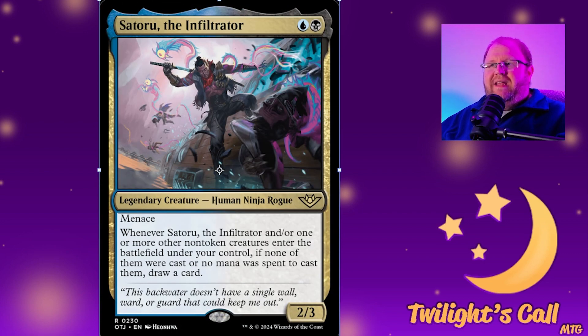Then we have Satoru the Infiltrator for blue and black — a 2/3 human ninja rogue with menace. Whenever it and one or more other non-token creatures enter the battlefield under your control, if none of them were cast or no mana was spent to cast them, draw a card. So this is looking at free spells and spells that you've flickered out of play.